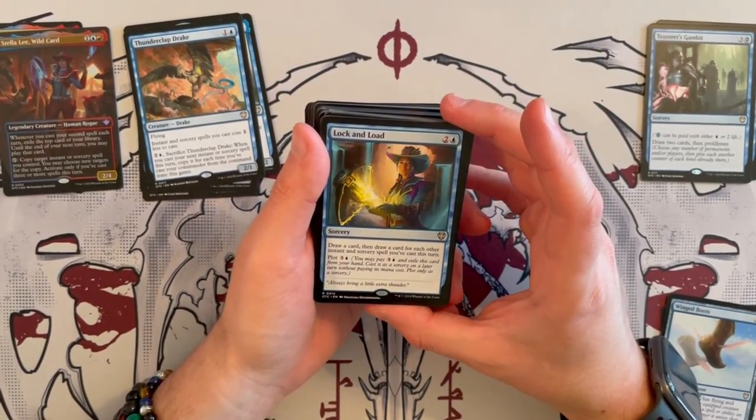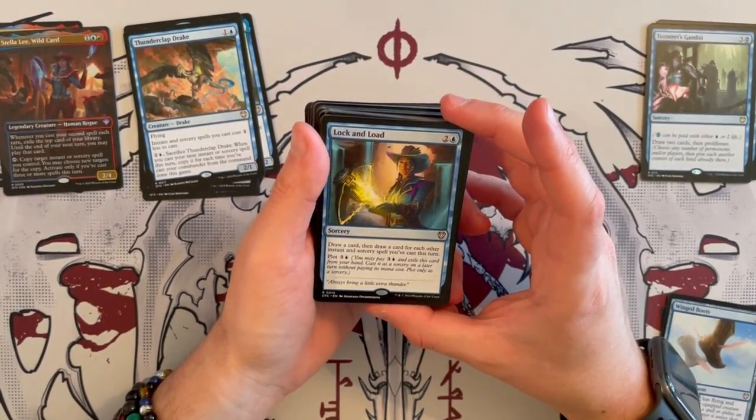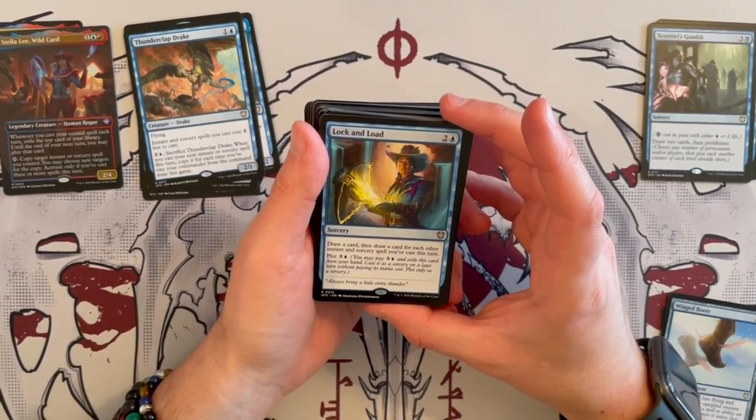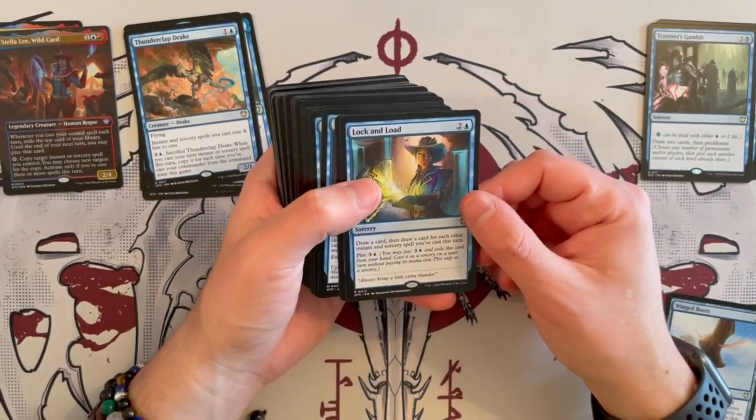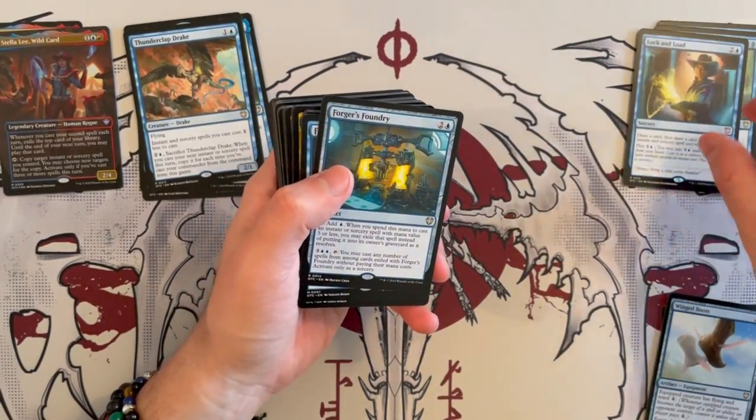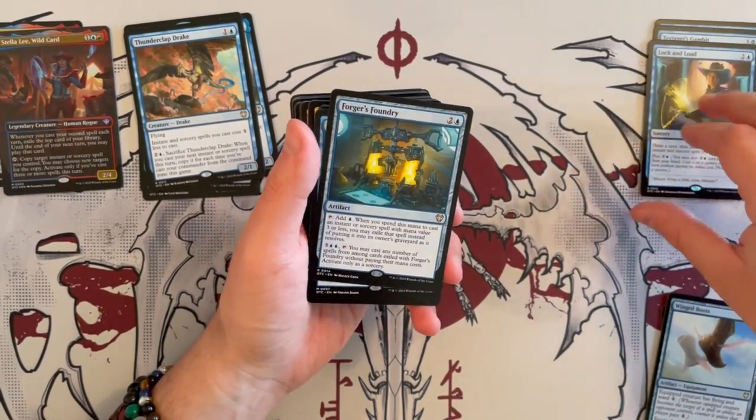Lock and Load — sorcery costs 3, you can plot it for 4. Draw a card, then draw a card for each other instant and sorcery spell you've cast this turn. So it's kind of a storm-adjacent draw — very strong way to draw. I prefer this over Tezzeret's Gambit.